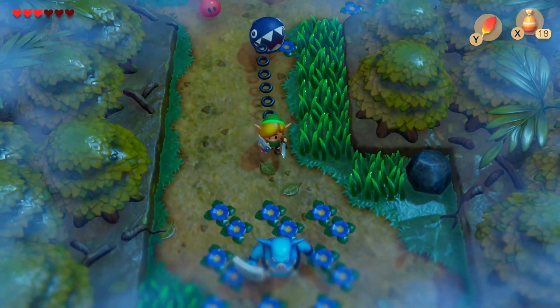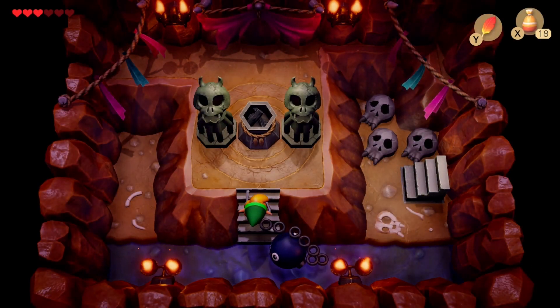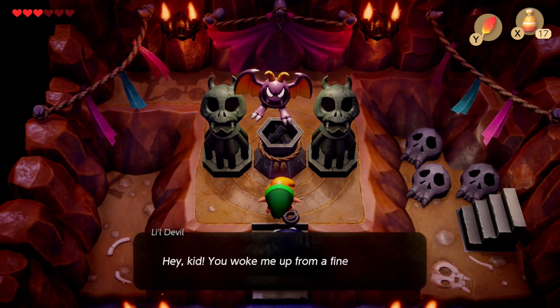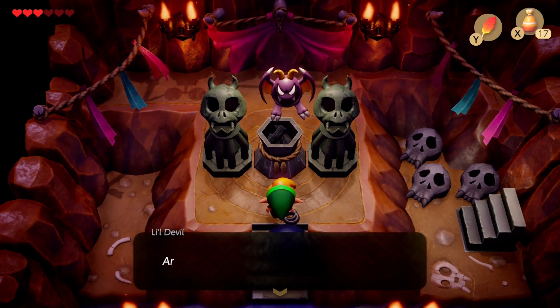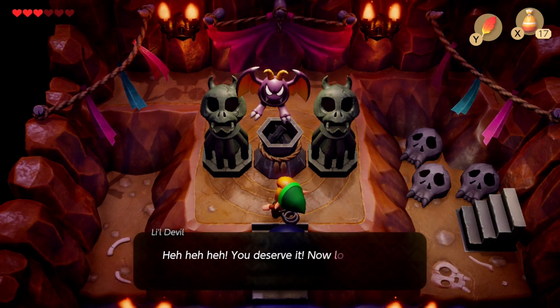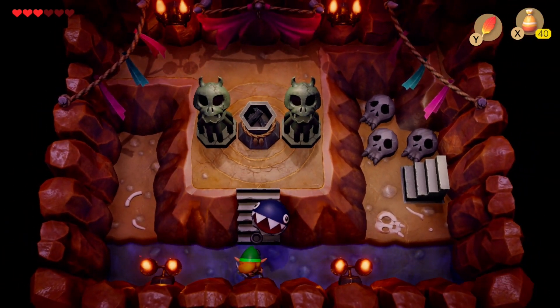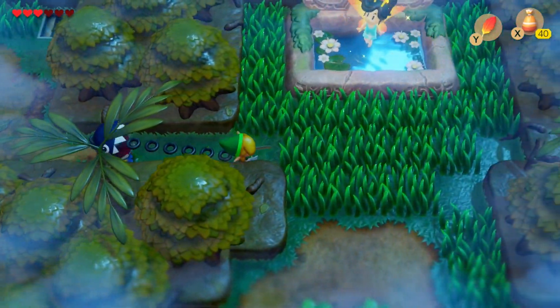We do need to go into other caves, like this cave here. This is actually an evil cave. You'll notice there's a torch thing we can light. A voice says: 'Hey kid, you woke me up from a fine nap. Thanks a lot, but now I'll get my revenge. I'll let you carry more magic powder.' That was Lil Devil, and he doubled the amount of magic powder we can carry. What a curse — he seems to think it was a negative thing, but it actually was quite positive, let's be honest.